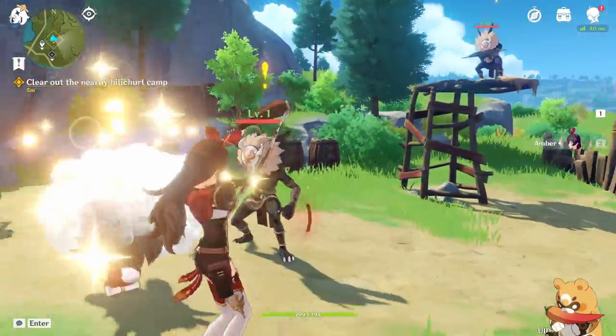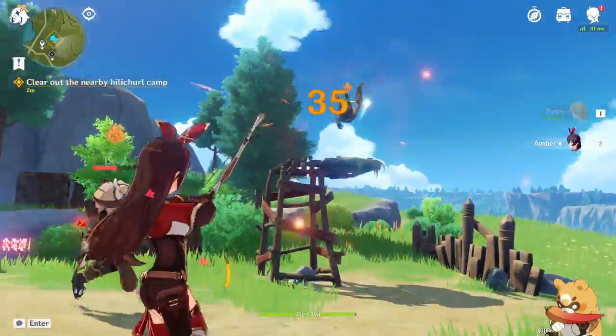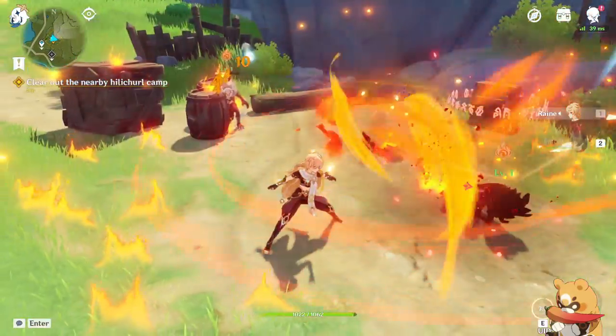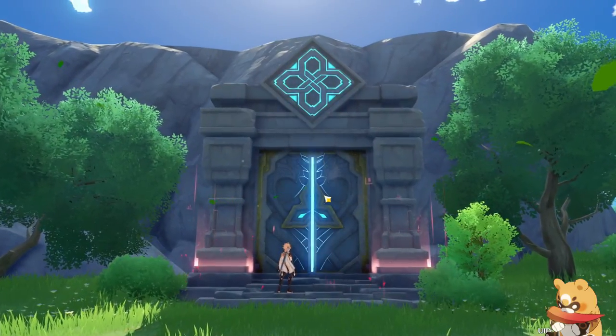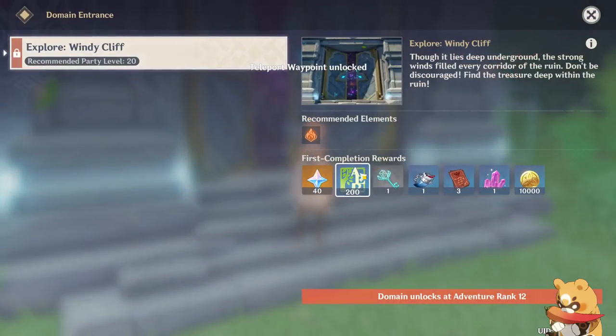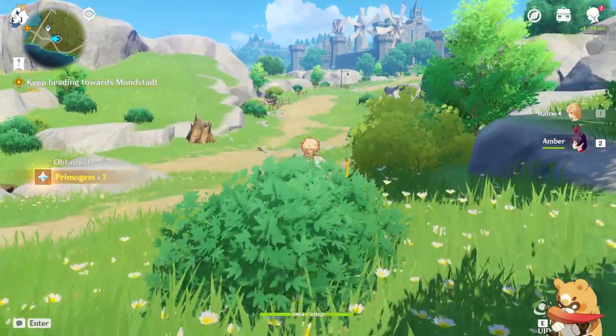As you can see, the damage numbers can appear as different colors. White means the damage is physical and different colors mean the damage is each respective element. Make sure to unlock every teleporter and domain that you come across — you can teleport to them at any time in the map menu, even during combat.